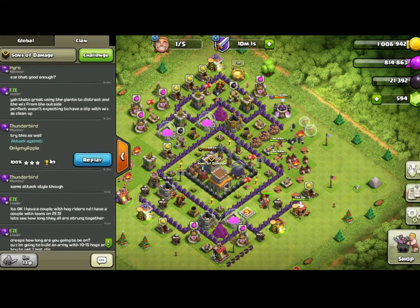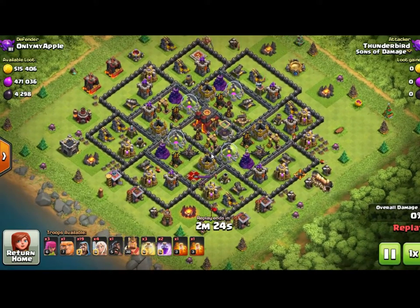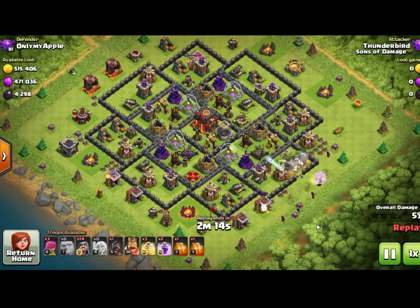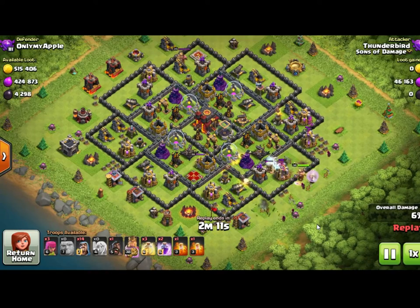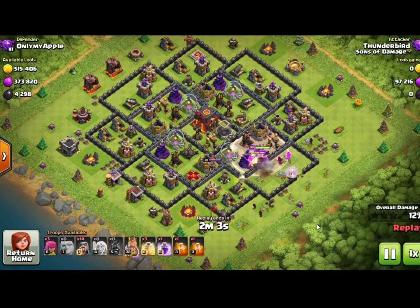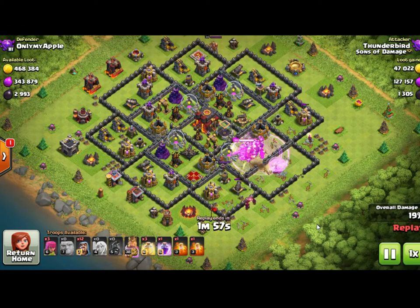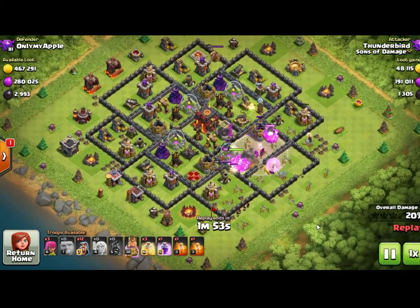Since I haven't seen wizards used for cleanup very often, we actually put two examples in this video. Also, being an introduction to Clash, I know a lot of newer players are watching and won't have dark elixir troops like hog riders yet — that comes later. So you'll be able to use wizards like Pyro did, and like Thunderbird, a new member of the clan. He's an awesome player — I wish I had taken a screenshot of his base. He's got an incredible town hall 9.5 base.